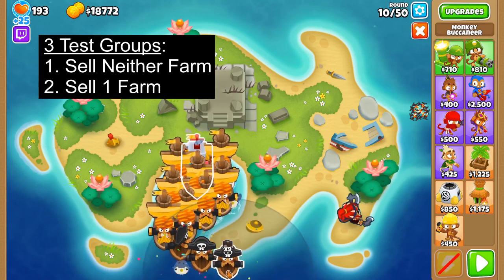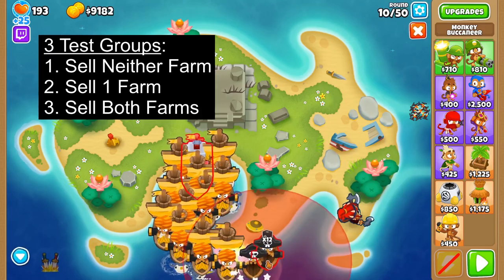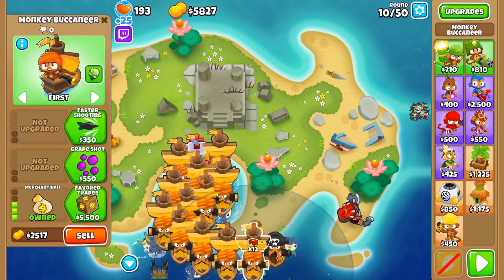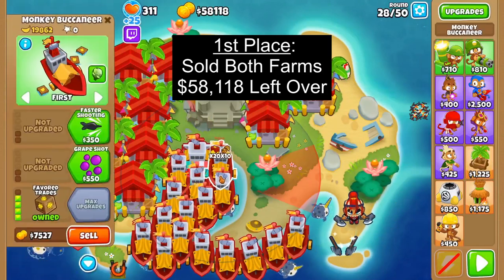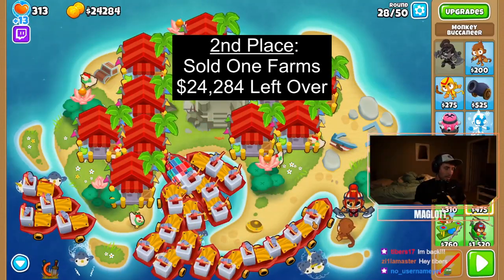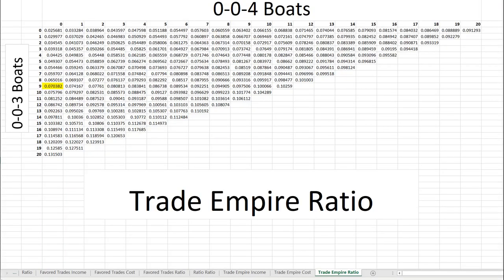The second was selling one of the farms to get a Trade Empire up and running, and the third was selling both farms, getting the Trade Empire up, and placing down a few more boats with our extra money. I did the same build order every test, and the results were pretty clear. We had by far the most money when we sold both farms, second place was selling one farm, and last was not selling any farms. This makes sense if we look back at the ratios from the other video and see that boats are crazy efficient.